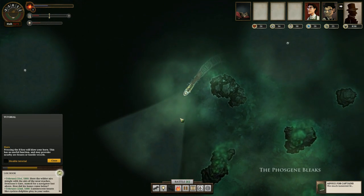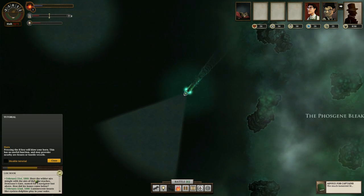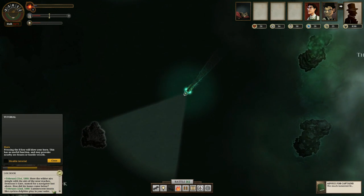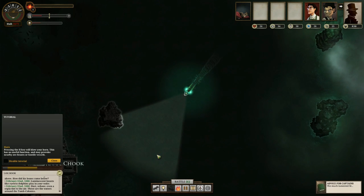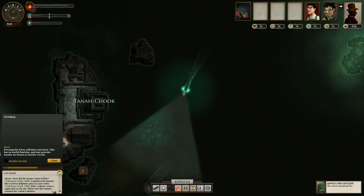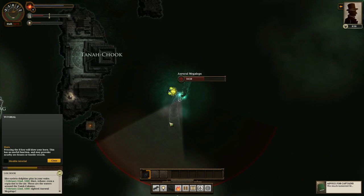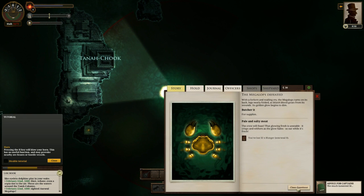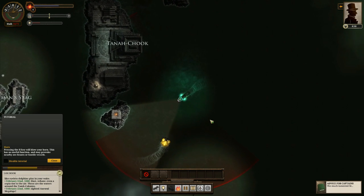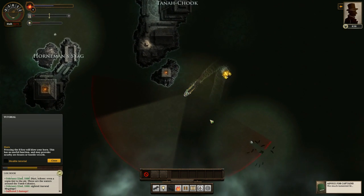It's not a bad little game so far. I think it relies a lot on whether you like reading, because if you don't, a lot of the game is pointless — that's where a lot of the atmosphere comes from. There are these little things in the logbook like: 'Here the wilder heirs mingle with heirs of near reaches. Demo's Gate, named for a navigator lost above. How did his bones come below? Luminescent beasts like eyeless dolphins play in your wake.' It's just little pieces of detail here and there, actually worth reading.